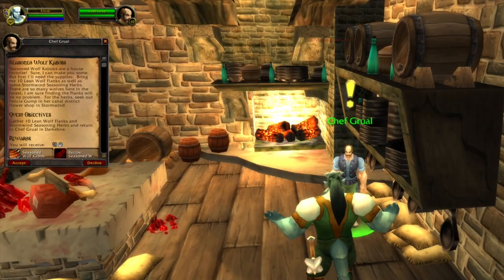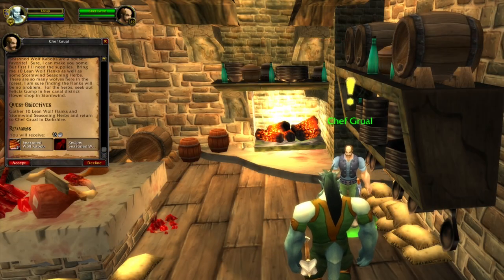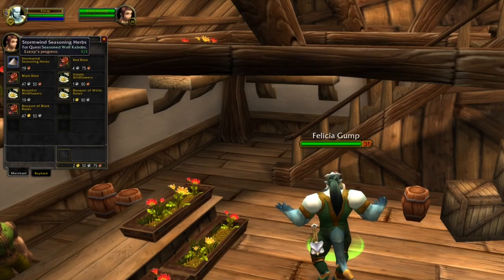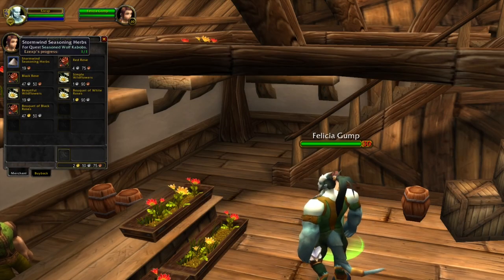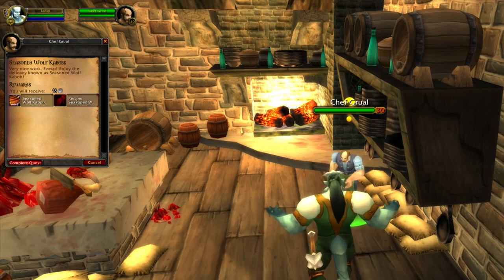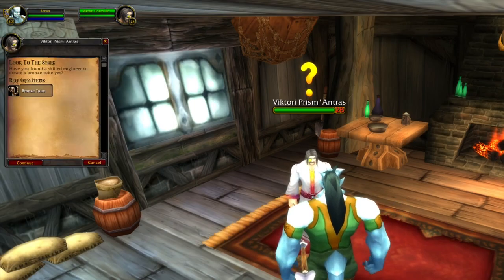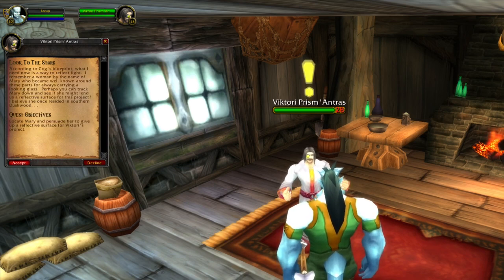In Duskwood we can pick up this quest. The wolf flank is grinded from all the wolves in Duskwood. You can buy the seasonal herbs from a vendor in Stormwind City. In Duskwood there is yet another quest that will tell us to provide a bronze tube. Engineers can craft these bronze tubes, but you can also find a vendor that sells them in Stormwind City, Ironforge, and some other locations.